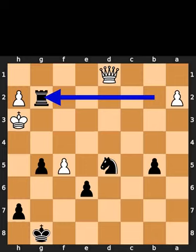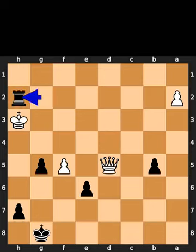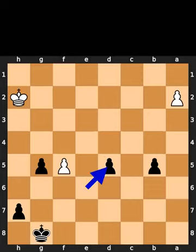Black plays rook to g2. White takes the knight on d5 using the queen. Black takes the pawn on h2 using the rook, with check. White takes the rook on h2 using the king. Black takes the queen on d5 using the pawn.